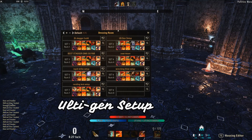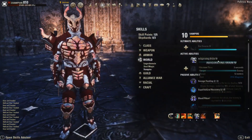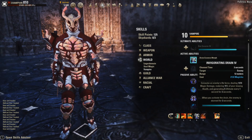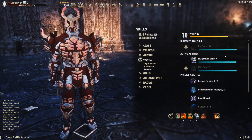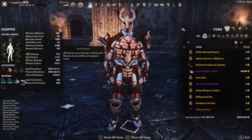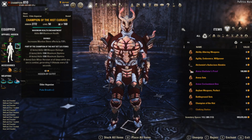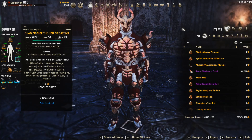Finally I'll go over my ult gen setup. I use this in between parses to generate ult as fast as possible, and I use Dressing Room to quickly swap to it. The biggest key is using Invigorating Drain — it gives you 5 ult every second for 3 seconds while it's channeling. If you don't want to be a vampire you can skip this, but you definitely want this skill when testing. I also run a 5-piece Champion of the Hist, which gives you minor heroism while in combat, generating 1 ult every 1.5 seconds. You can also use a sword and board with Heroic Slash to get the same effect.